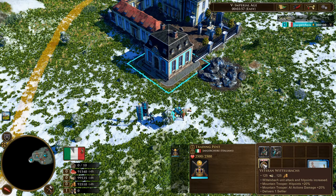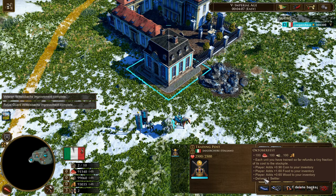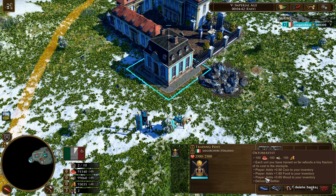So inside the trading post they have, of course, the Veteran and the Guard upgrade. And they have another unique tech that is called Oktoberfest. For 100 of each resource, you will get 1% of the price that you spend for your units to be refunded — basically it will just directly go into your inventory. Whatever unit that you train up to that point of the game, all of the resources will be stacked on top of each other, and whenever you press on this upgrade, the cost will be refunded to you.